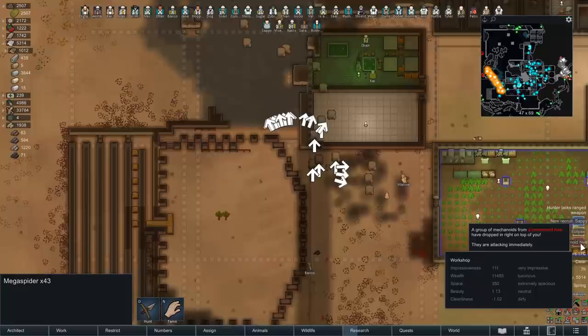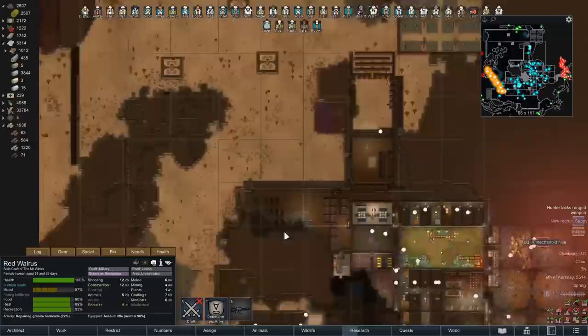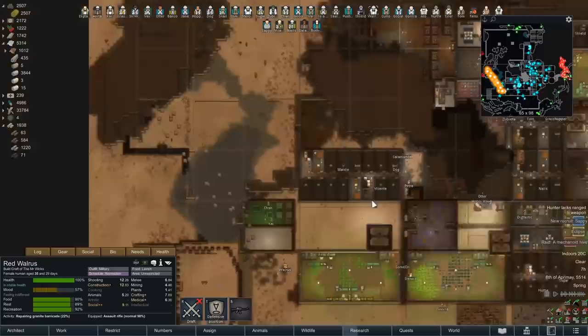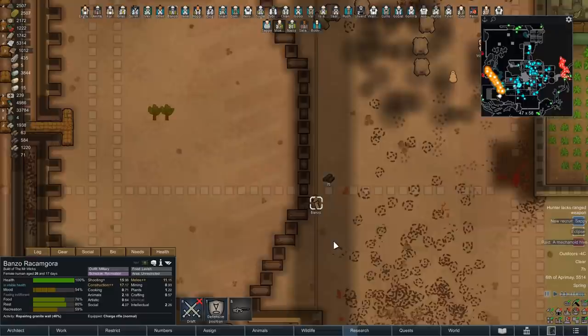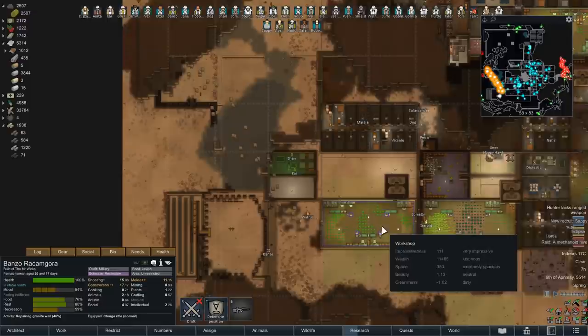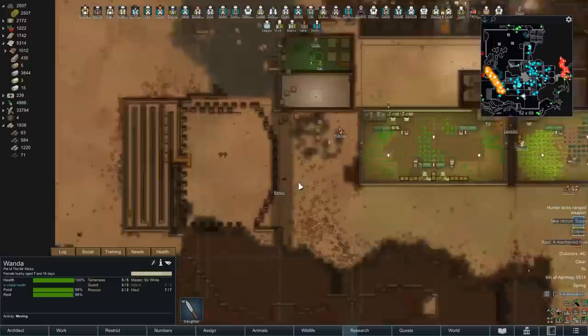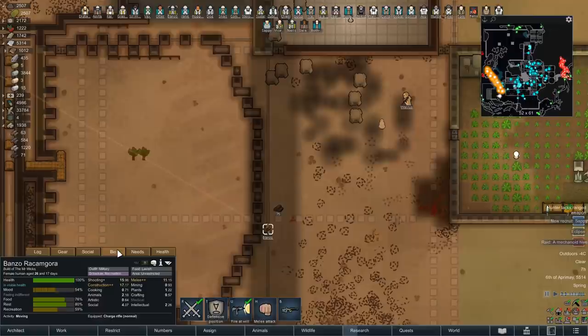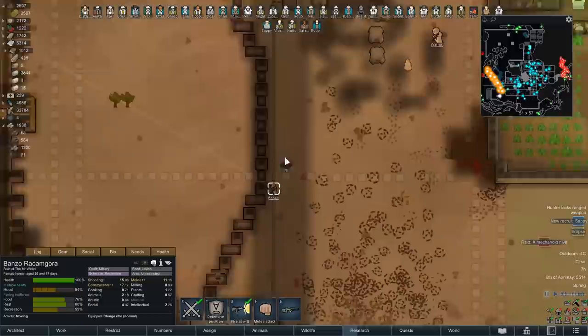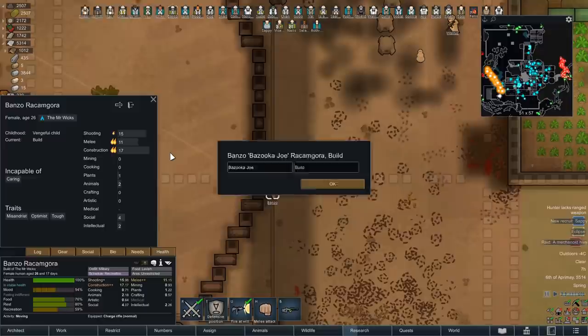A mechanoid hive is dropping right on top of us. I think it's time we got everyone assembled. Luckily all of the doors are still open here — these were the doors where the last mechanoid raid came through. Banzo, I think you're stuck on the outside — you're going to have to run through here and get away. Also, Banzo is getting a rename — suggested by Hector. Banzo was the one who made that really clutch doomsday rocket launcher shot that took out an absolute crap ton of tribals, so they're getting the new name: Bazooka Joe.